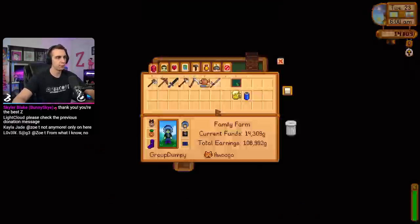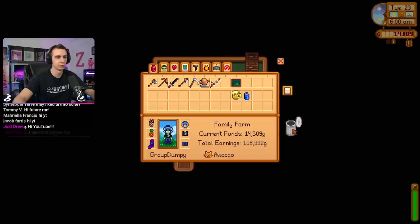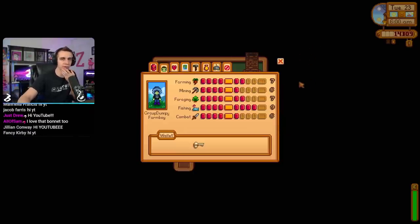All right, hopping back in. Day 50 now. We got the steel axe - that's an upgrade, that's new. No one has given the trash can any love yet. Skills are looking good. I don't even think I checked in on the skills recently, but we got like a profession in everything. Fishing is just about maxed out - level six, at least everything.